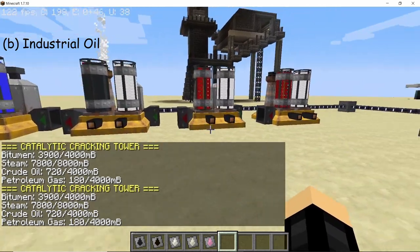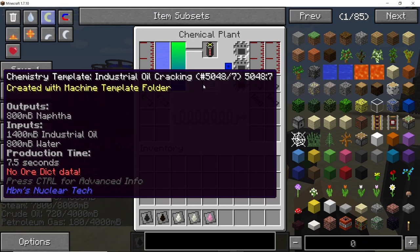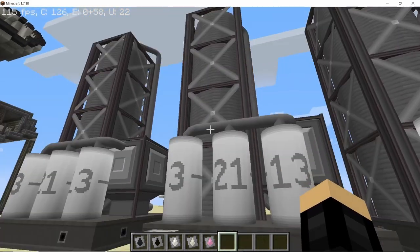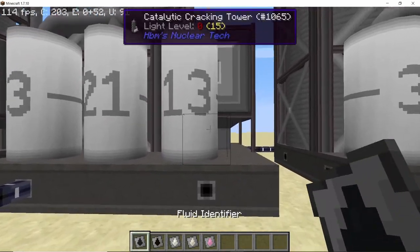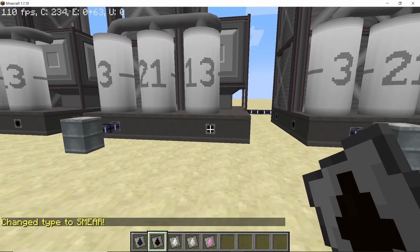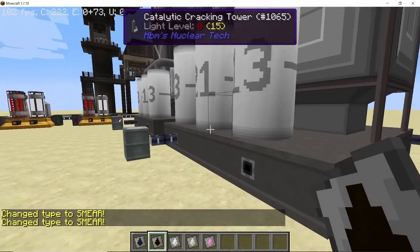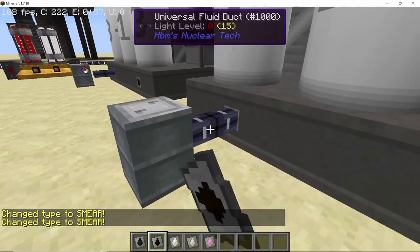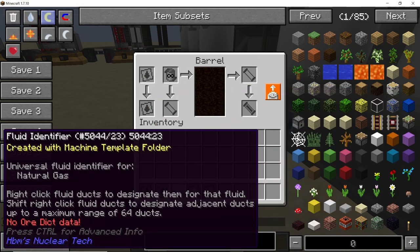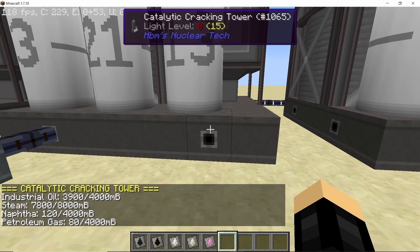The next cracking recipe is industrial oil cracking. Industrial oil cracking in a chemical plant will only give you naphtha. If you want to change the fluid that the cracking tower processes, just right-click with the fluid identifier and it will change the type — you can right-click on any of the inputs or the output slots. Once you start pumping in industrial oil, you will see that it not only gives us naphtha but also petroleum gas along with it.